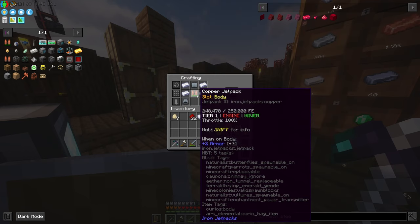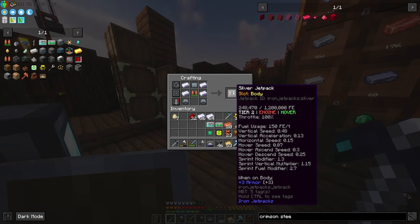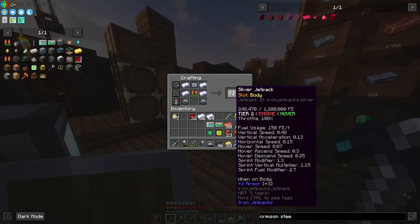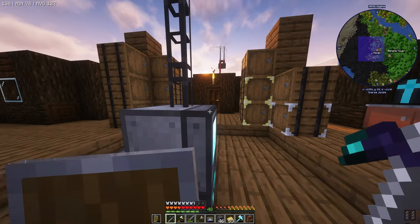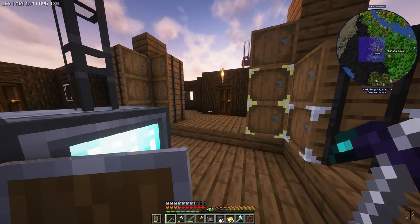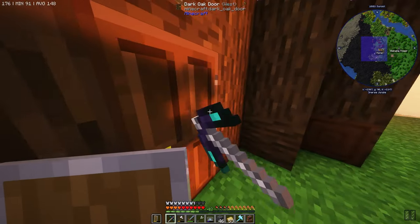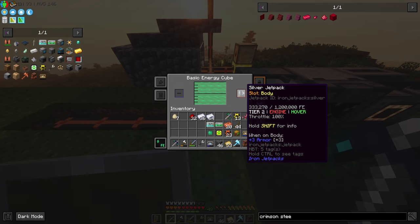The copper one uses 85 FE per tick, but the vertical speed, horizontal, and hover speed are quite bad. The silver jetpack will increase the usage of fuel, but we can store almost 5 times the amount of fuel, our vertical speed is increased by about 60%, and our hover speed is much better as well. It also gives us another armor point. Let's go ahead and charge this bad boy up, and then we will go to the nether again.